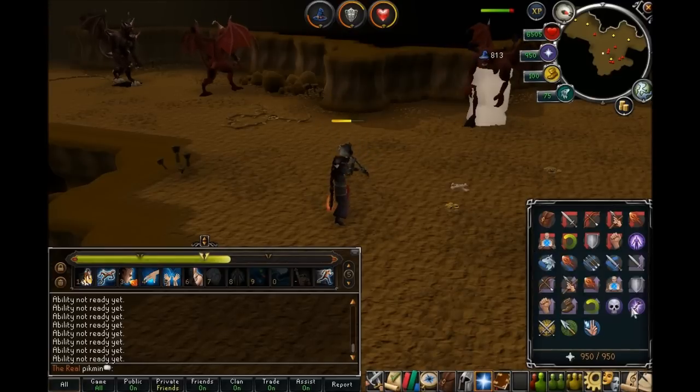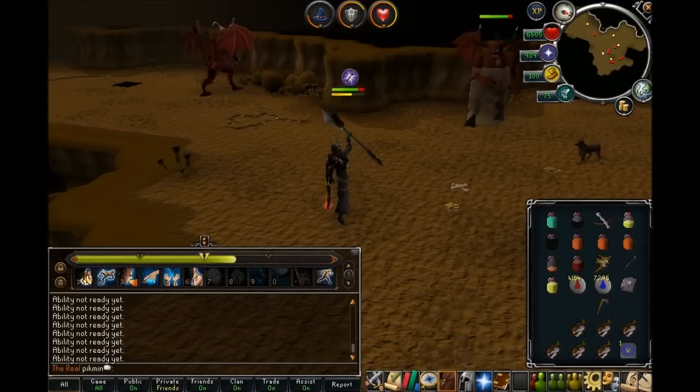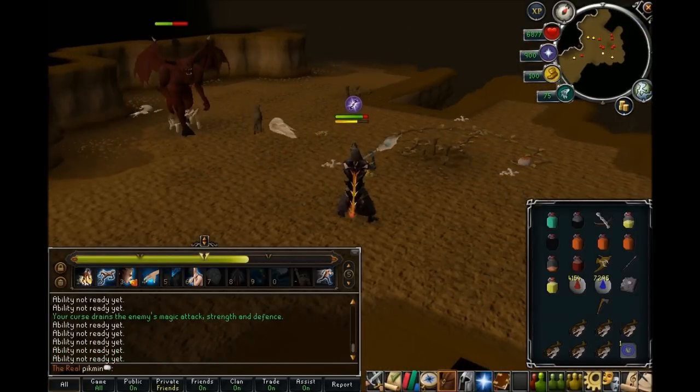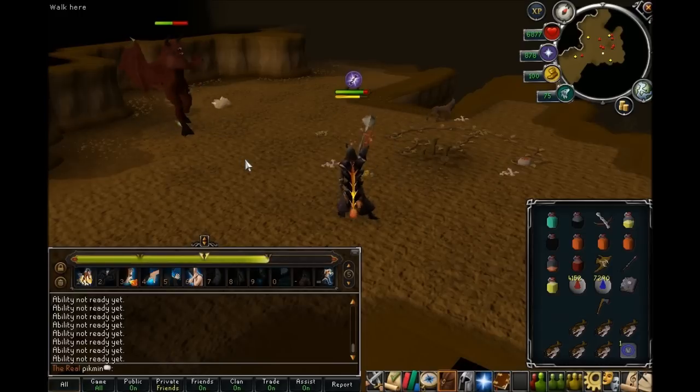I'm going to turn on some prayers as well — Mage, Turmoil and Soul Split. Come on, let's get to ultimate level — that's what we want to see.